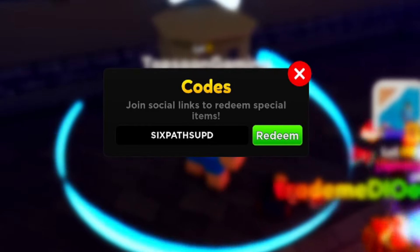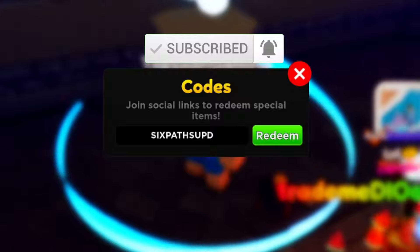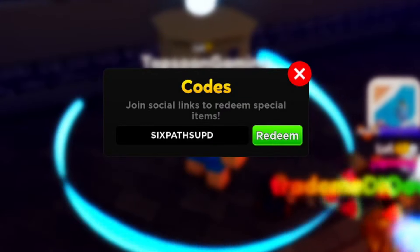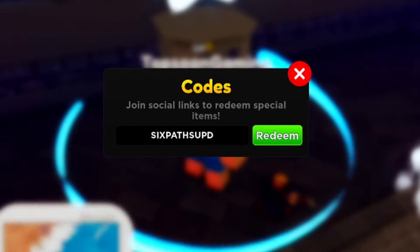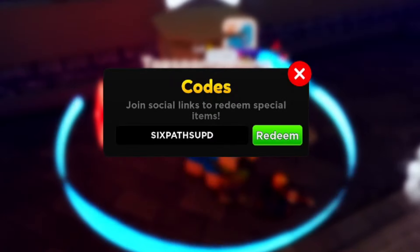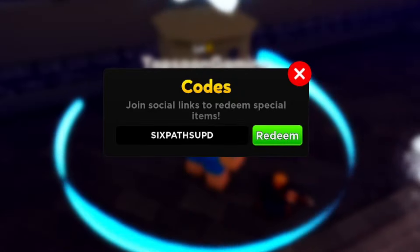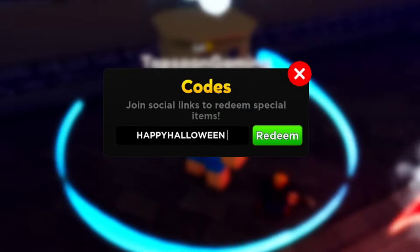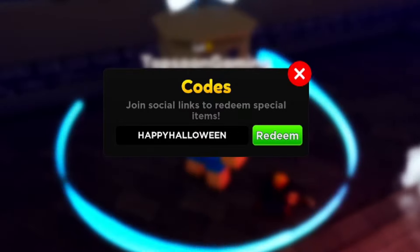If you haven't subscribed yet, make sure you like and subscribe because I always drop brand new codes for Anime Adventures. Turn on notifications so you don't miss out. The next code was released during Halloween — I know we're in December but let's give it a try. It's called 'happy halloween' — and it says 'unknown code.' Not surprised they deactivated it since Halloween is over. I'll be dropping new codes next week, so like, subscribe, and turn on notifications now.